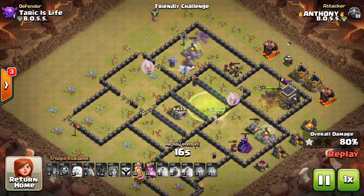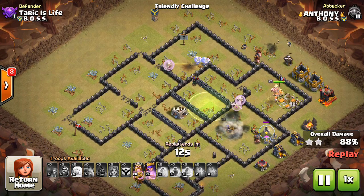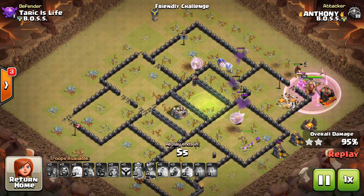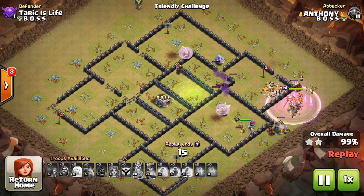A few hogs — which is always a good touch to the attack because the defenses are distracted on the Valks. And because there's so many healers, they can pop off and heal the Valks and the king, which they did. Now they're back on the queen, because when you have seven healers, that's a lot of healing value. Worked out great here.